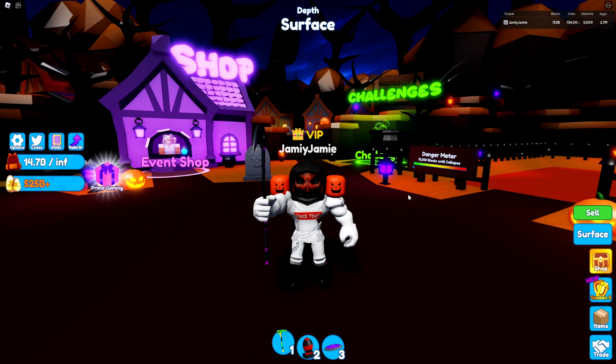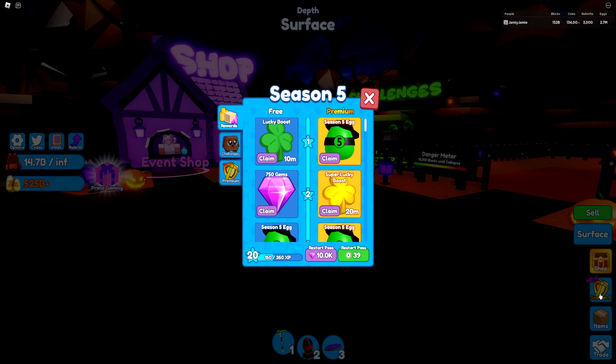Today we're going to be trying to get the ancient pets from the Season 5 eggs. There's actually a little bit of a difference with these eggs — in previous seasons there's usually been one secret pet and one ancient pet, but in these specific ones there are actually two secret pets. The Soul Heart is the more common one, the Fallen Angel is the rarer one, and the ancient pet is the Almighty Pumpkin. I'm mostly just going to try and get one of the Almighty Pumpkins, which should also give me a shiny version of each of the secrets.